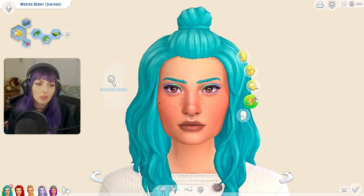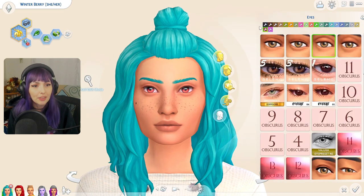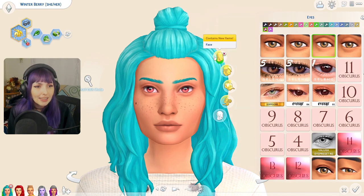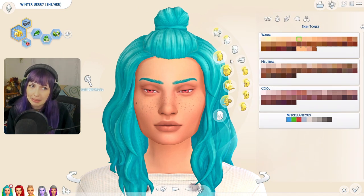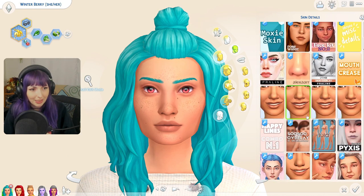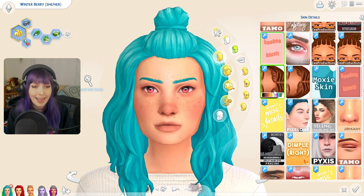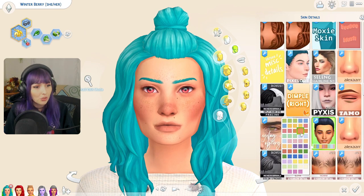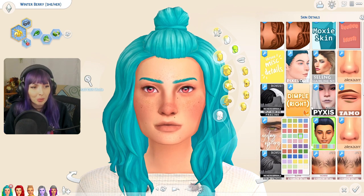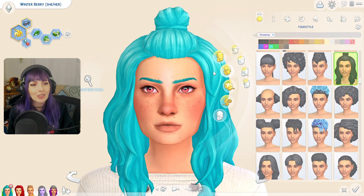So here we have Winter, who is our lovely matriarch of my Not-So-Berry challenge. I'm gonna go ahead and give her some more red-colored eyes, and then go into some skin details. Skin details are the thing that I missed the most when I was playing The Sims on my laptop, because I couldn't have a whole bunch. But I just think it's really at this point where the Sims start to look like actual people and less like Sims, because you could get so much more personality out of them than you normally would with only the base game. You can't tell me that doesn't look so much better.